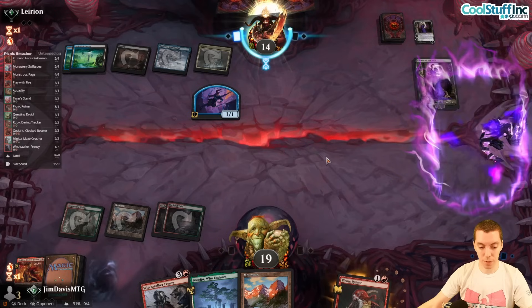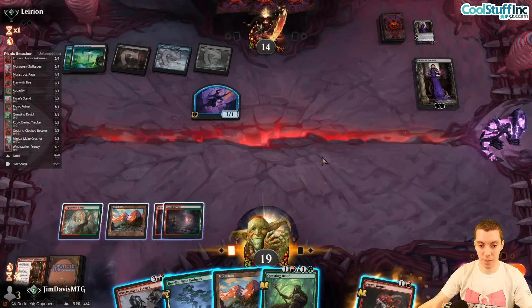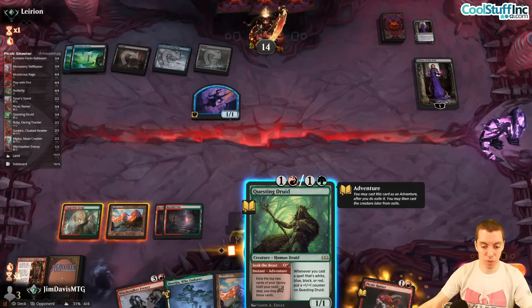Second Liliana doesn't plus the first, meaning they really like their hand. Pretty bad for us, and no attacks either. But Questing Druid is a great draw — we get to go Ruiner, then end-step Questing Druid to seek the beast. Pretty happy with that honestly.